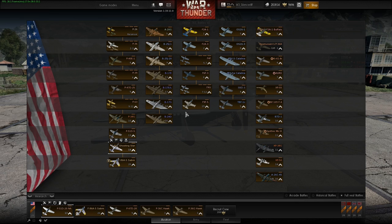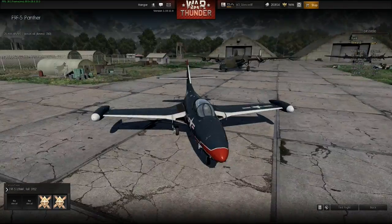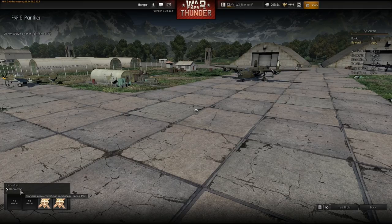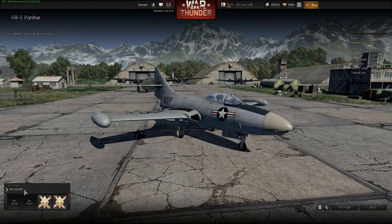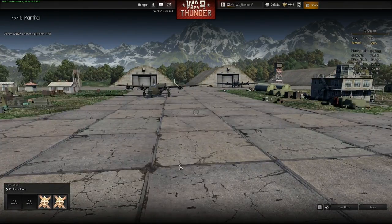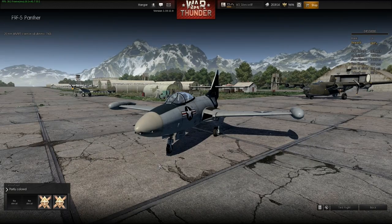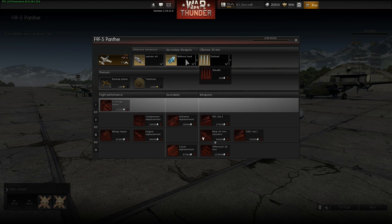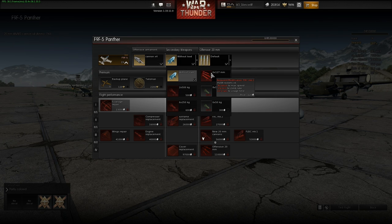Another new aircraft is the F-9F Panther, rank 19 naval fighter. You already have three different camouflages unlocked for this. On this aircraft you can also take bombs — different loadouts, up to two 500 or 650kg bombs, some smaller bombs, and also six rockets.